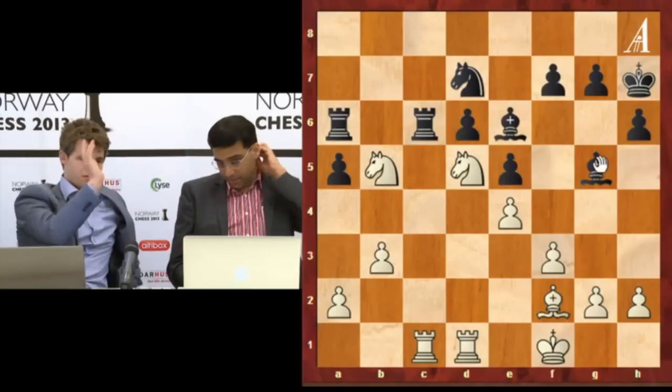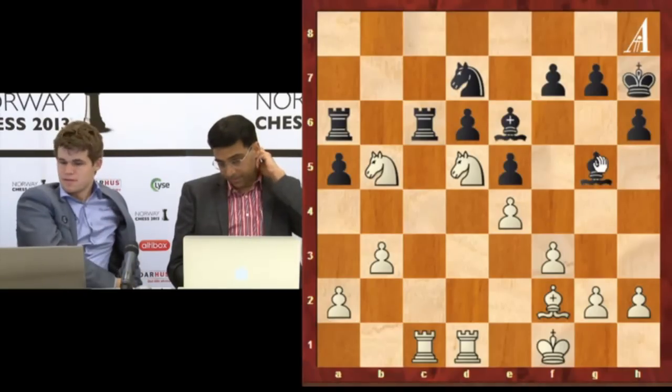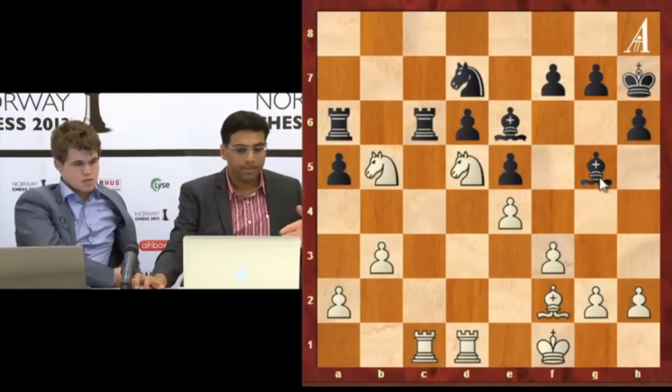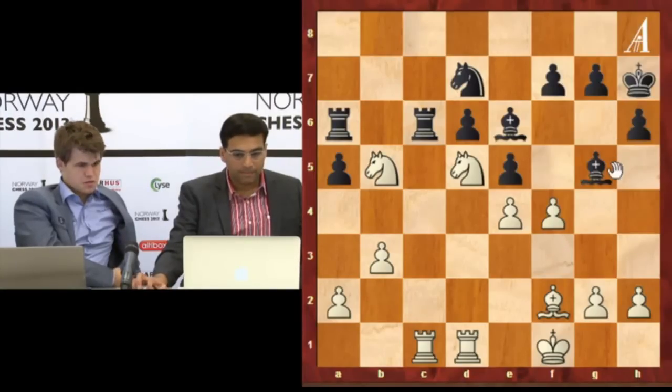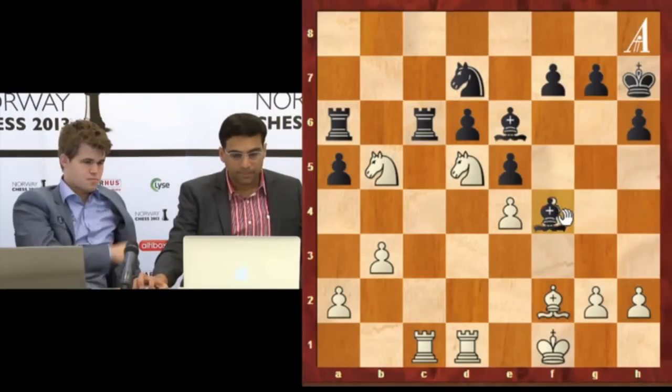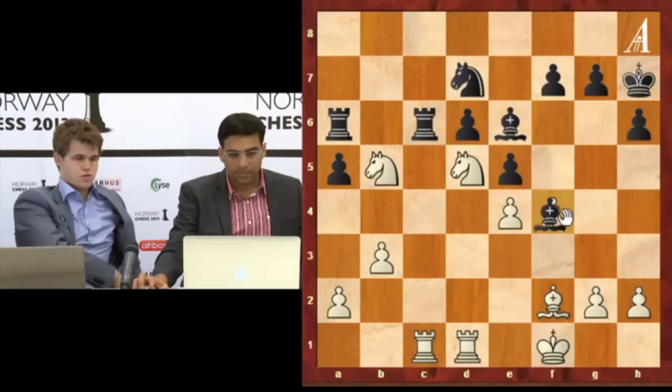And then bishop a2. I think bishop d5, e d5, and then rook c1, rook c1, bishop f4, rook c6 — that should be very strong, so bishop f4.